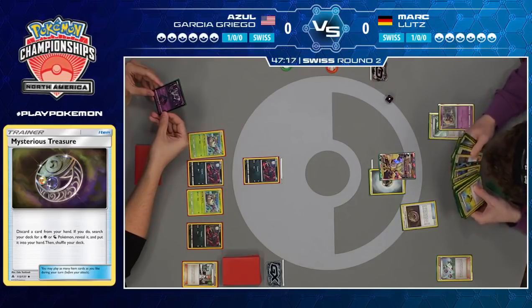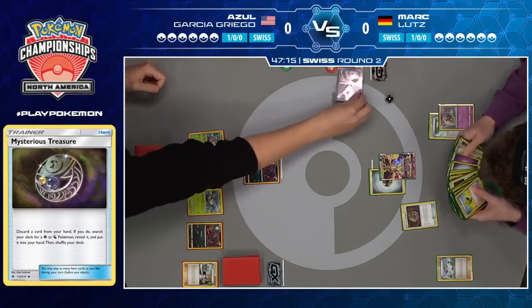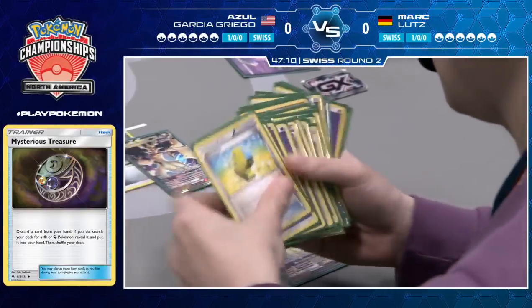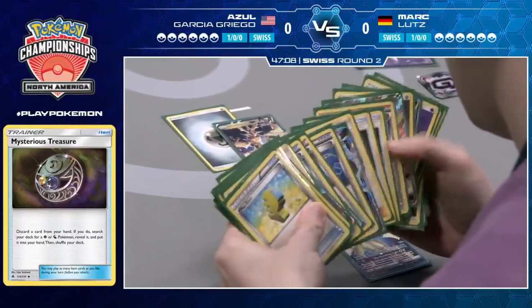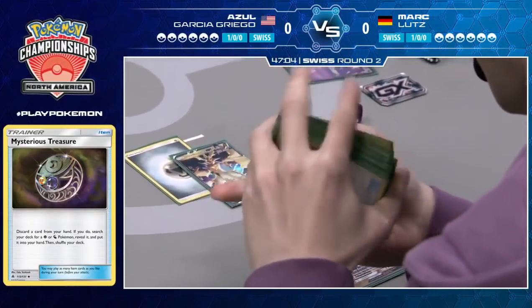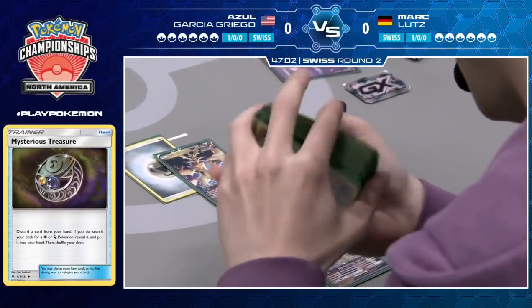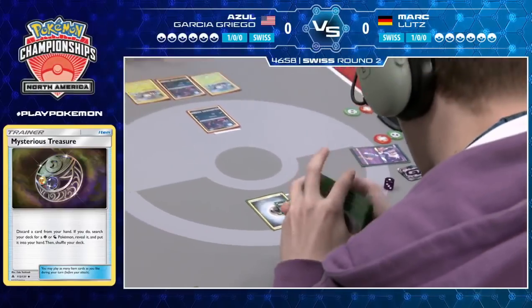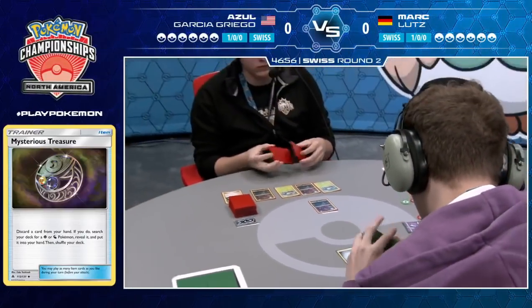So you see an interesting interaction here. Mark plays Mysterious Treasure and actually discards his Lunala Prism Star, which has to go straight to the Lost Zone because it can't go to the discard pile. And then Azul picks it up — he's like, what does this even do? It's definitely one of the Prism cards you're not seeing all that often, but it does fit in relatively nicely into these Psychic-based decks.